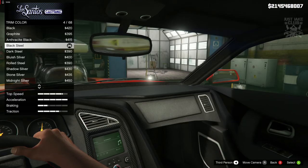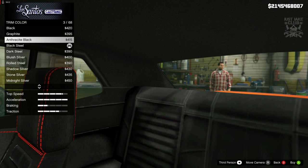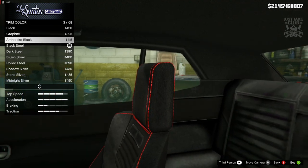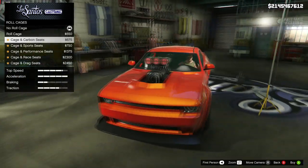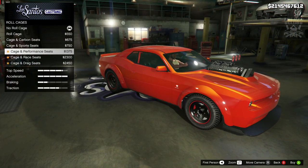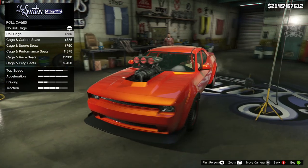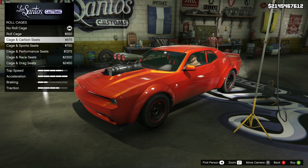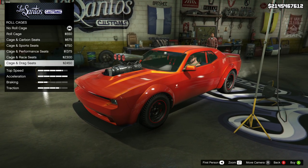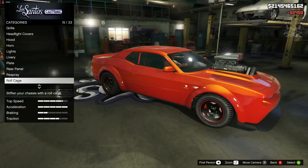We get an option for trim color which is just the interior, and we're going to change it from black steel to graphite. Then we've got the option of a roll cage, which is actually pretty cool — it changes the seats as well, I like that a lot. The roll cage options go from standard to padded ones, then it just changes the bucket seats on the inside. We're going to go with the cage and the drag seats, that looks pretty sweet.